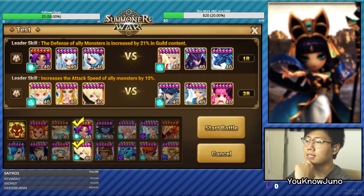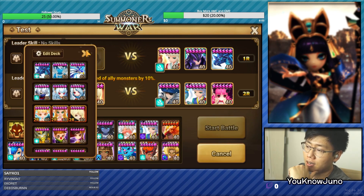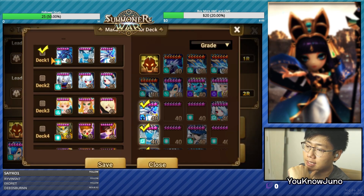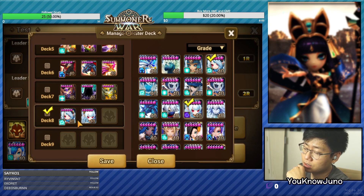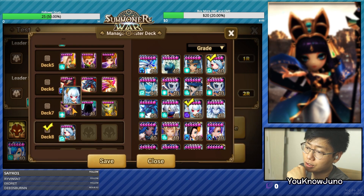Let's just test it out here. So one of the most common defenses that you see that are good in the current G1 or lower meta is the double Water Twins with the Chloe. This is definitely a good offense against the Khmun, Vigor, and Skogul, which is really, really popular.